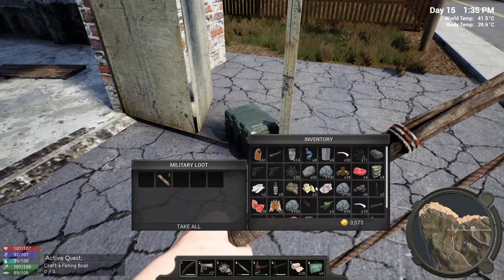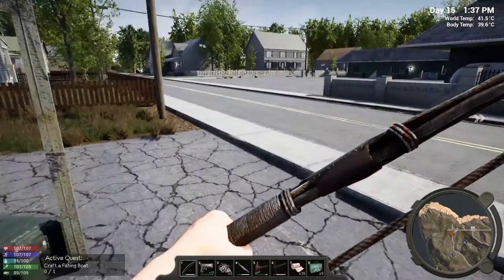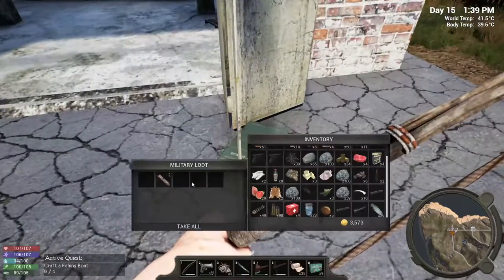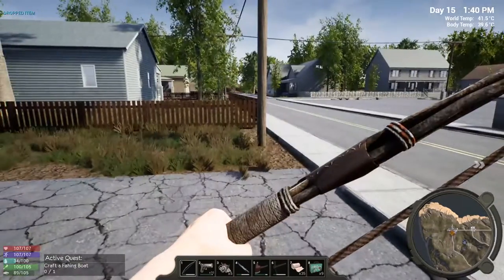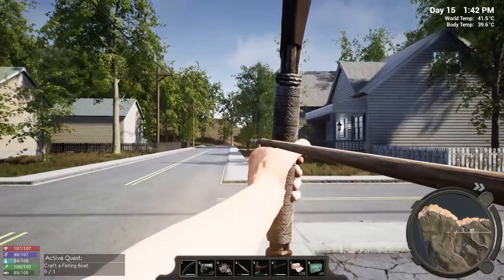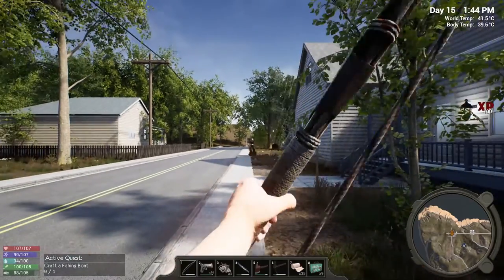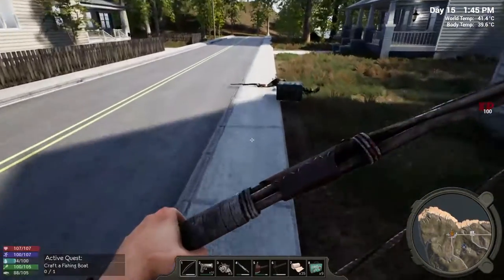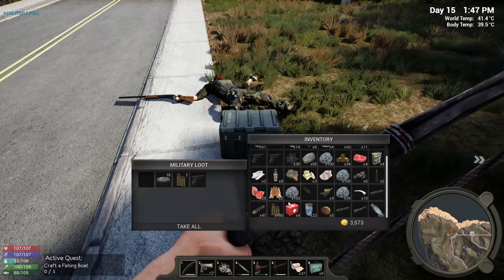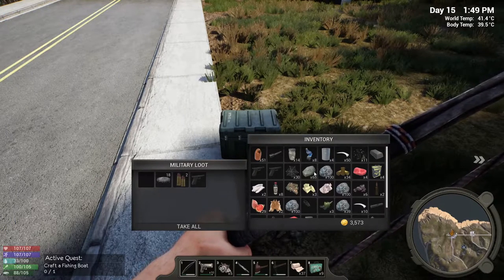A guard — not a bandit, this is MiSurvival — boom, down. I don't really need the splints man, of all the things I need the splint ain't one of them. I'll take it and just dump it so the splints will eventually disappear.